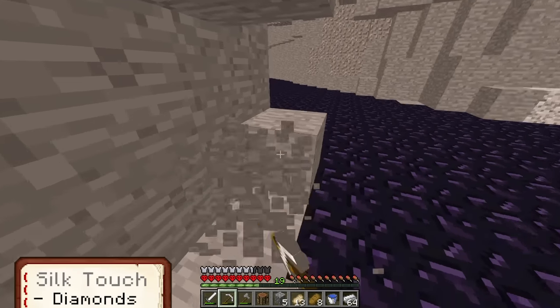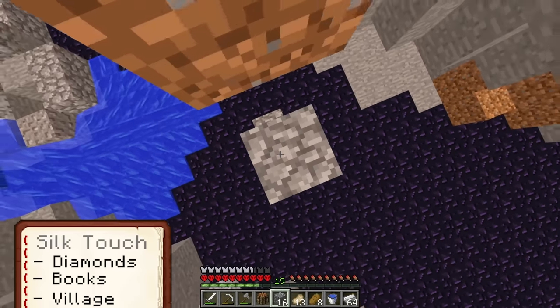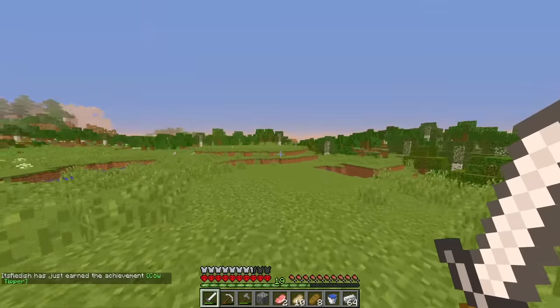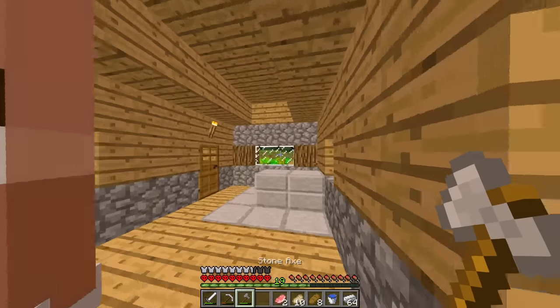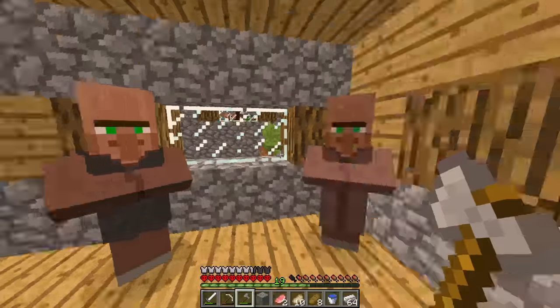We need a bunch of diamonds for an enchantment table and a bunch of books. The best idea is to go up to the surface and search for a village. The main thing I need there is a librarian. Are we going to have to find another village?